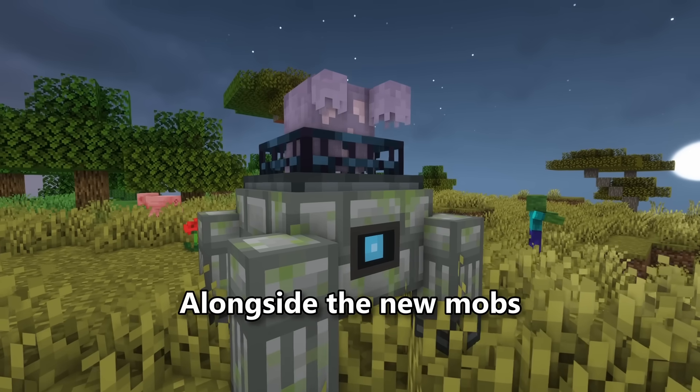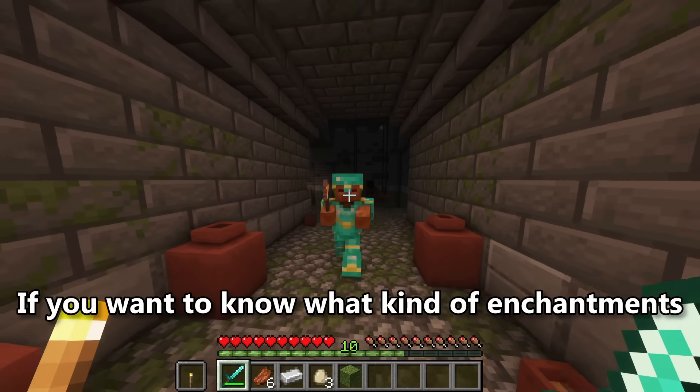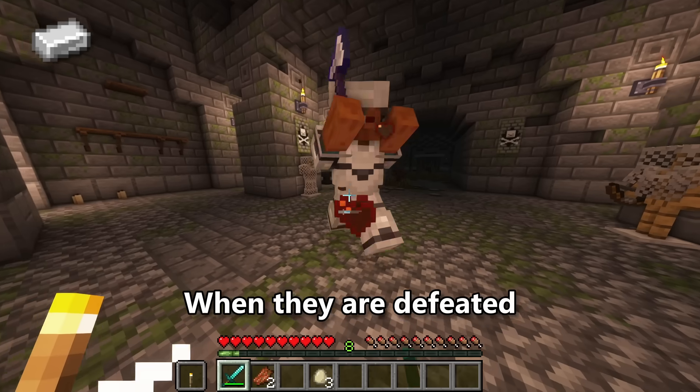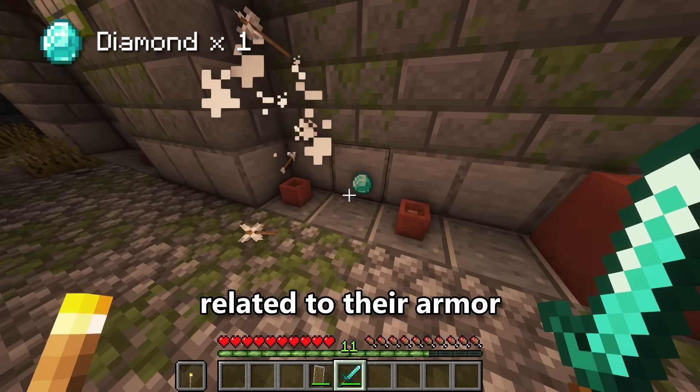Alongside the new mobs, there will also be many skeletons and zombies that have equipped armors and enchanted weapons. You can distinguish their roles by looking at their armor trims and colors. When defeated, they won't drop their armor or weapon, but instead they will drop one material related to their armor.